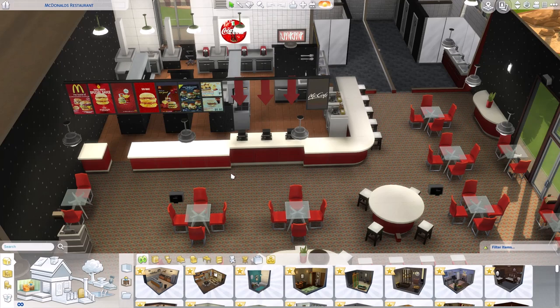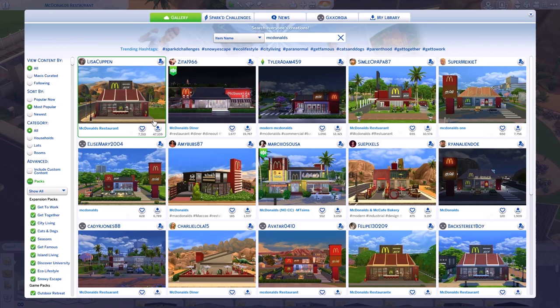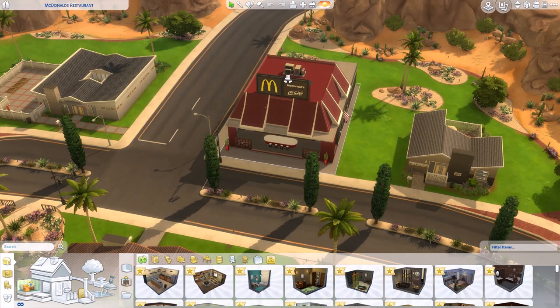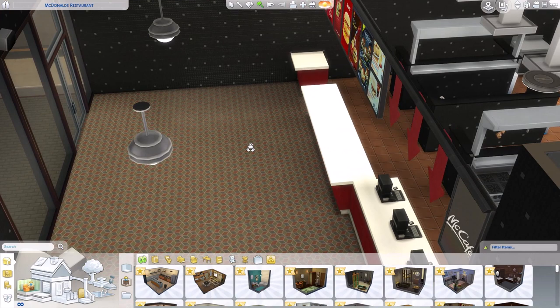So here I am in the game inside a McDonald's. This lot is on the gallery - it's by Lisa Cuppen and it's literally the most popular result if you search McDonald's. It might be the one I use in my save file. It's got the McDonald's logo made using custom art, but it's actually completely CC-free. I thought it'd be a nice space to place some of the new CC objects.